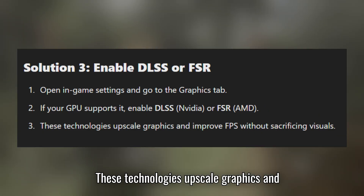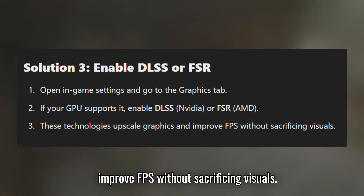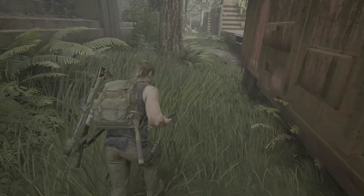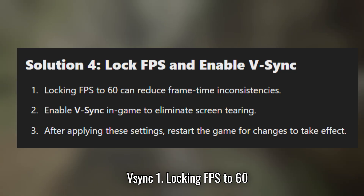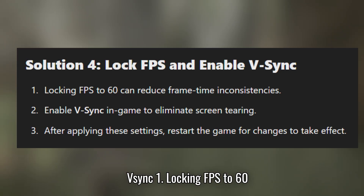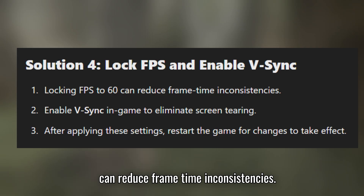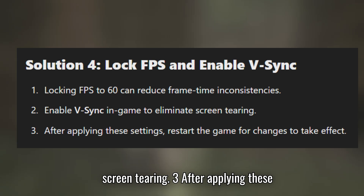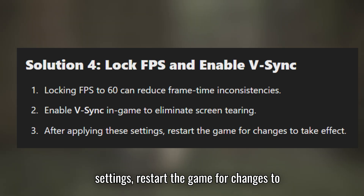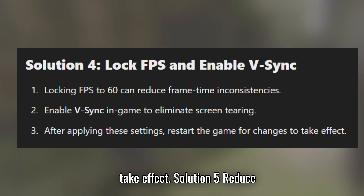These technologies upscale graphics and improve FPS without sacrificing visuals. Solution 4: Lock FPS and enable VSYNC. Locking FPS to 60 can reduce frame time inconsistencies. Enable VSYNC in-game to eliminate screen tearing. After applying these settings, restart the game for changes to take effect.